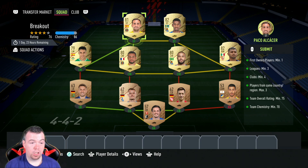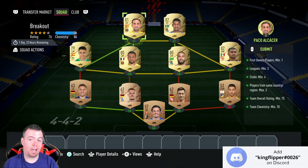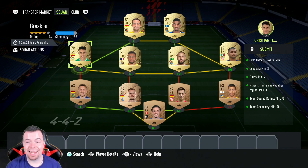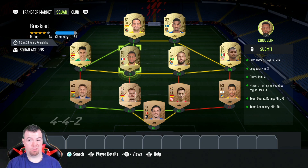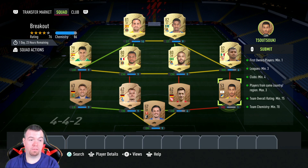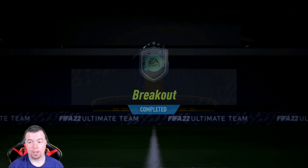I got this done for 5.25k — that is the max I'd spend. If you spend more than five and a half K on this SBC you've overpaid by a massive amount. You can get this done for less than 5k. I've technically overpaid at 5.25k because, as I said, you can throw in another bronze player easily — just drop Tello and put another bronze Spanish or French player in. Doesn't really make too much difference.